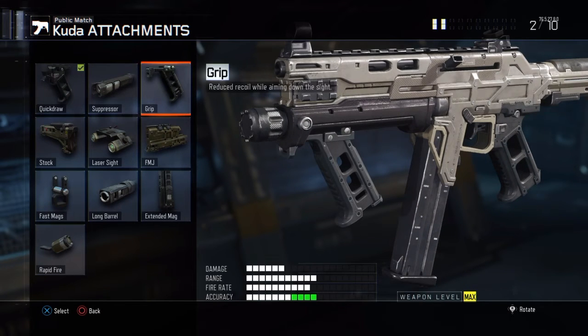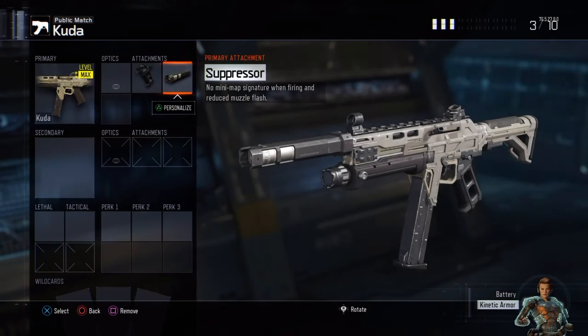You'd think I'd want the Grip for less recoil — less recoil is always great — but we're gonna change it up and go Suppressor. The Suppressor is kind of equivalent to the Grip in that your gun will jump less when you shoot, and on the minimap it'll be silent. The Kuda doesn't really need a Grip too much, so the Suppressor makes more sense.